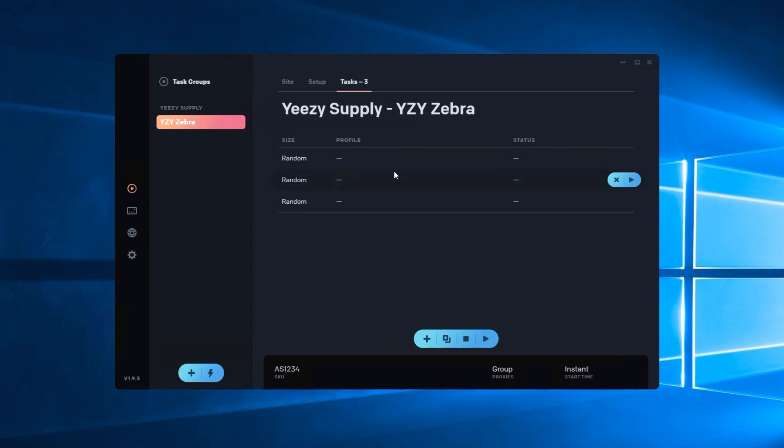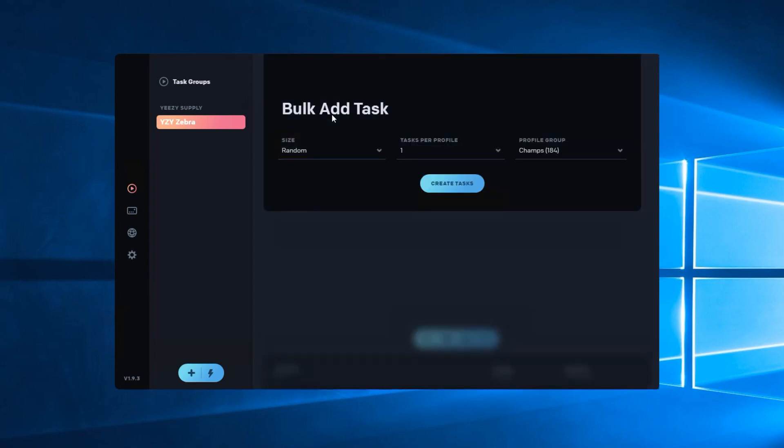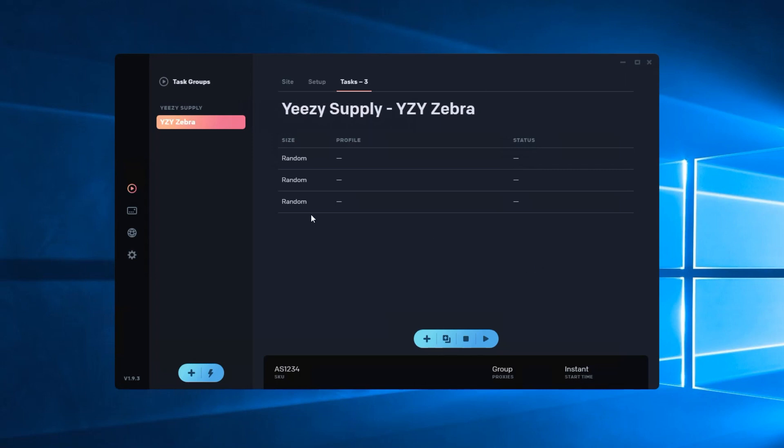That way you can easily input them and not have to delete a bunch after. As you scale your setup you need more streamlined processes. Use the 'Bulk Add Tasks' option — pick your size, task, profile, and go from there. That makes it a little faster and easier.